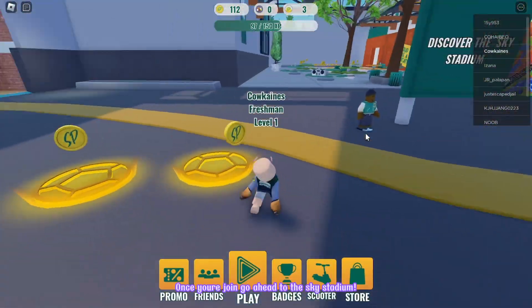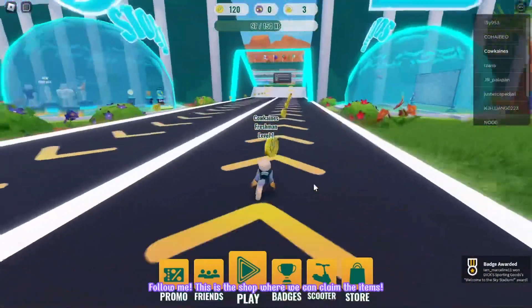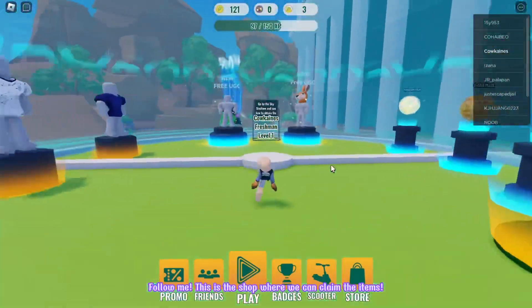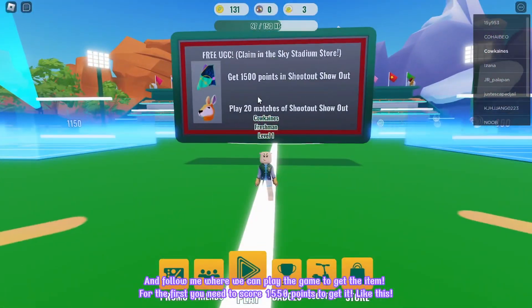Let's join! Once you're joined, go ahead to the Sky Stadium. Follow me. This is the shop where we can claim the items, and follow me where we can play the game to get the item.